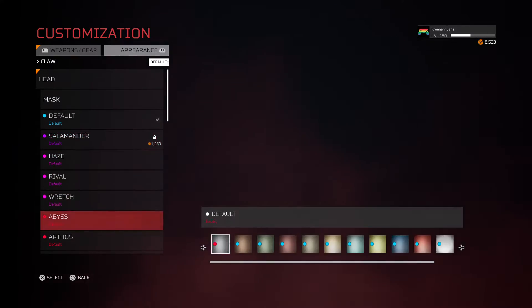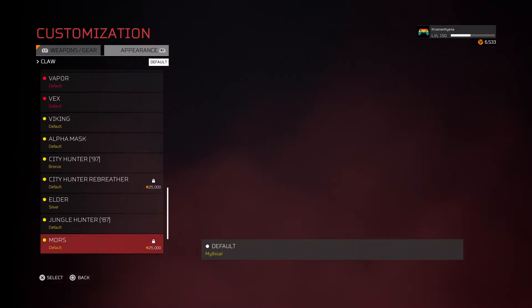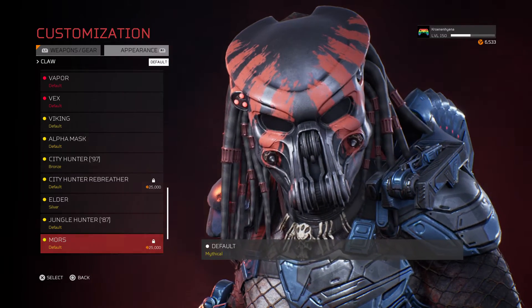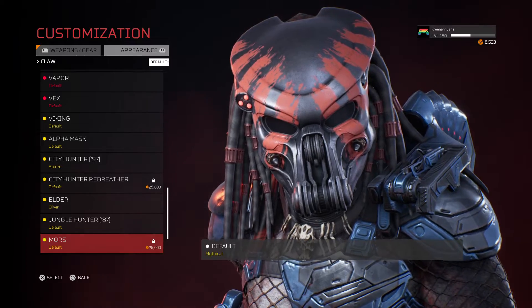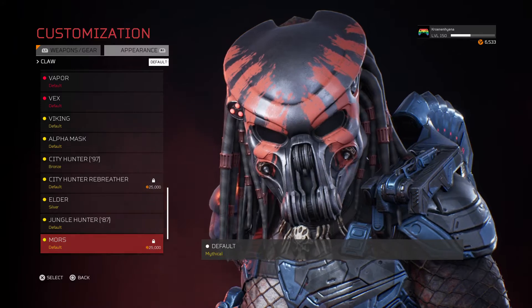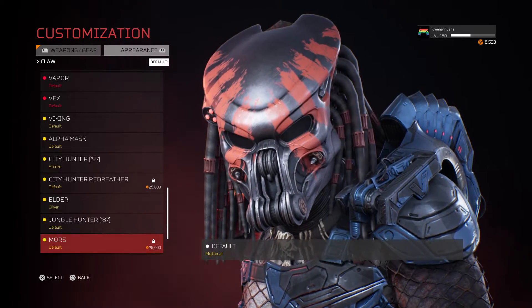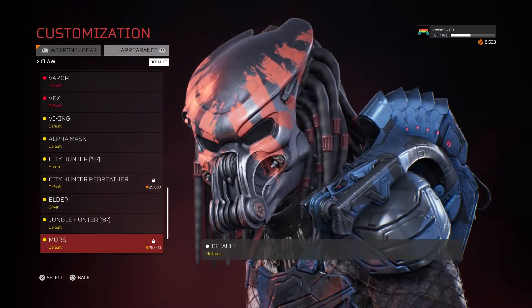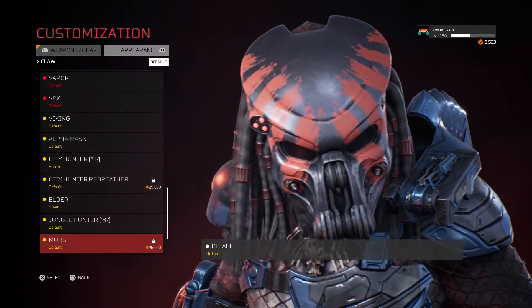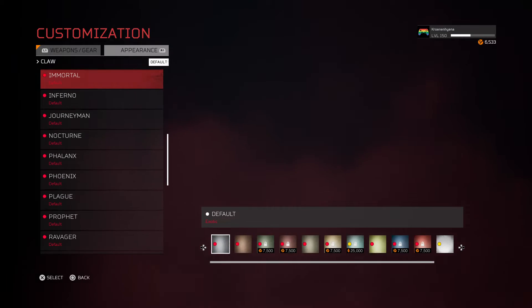Another predator mask from the AVP movie is here as well — it's called Morse. This is the Celtic Predator, who was the second one to die but put up a fight against the Grid alien. He was the leader of the pack, the three-predator group that came to Antarctica to the pyramid to train, kill xenomorphs, and retrieve the three plasma casters, but he died in combat.